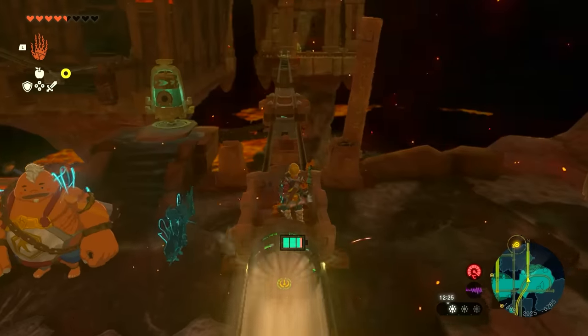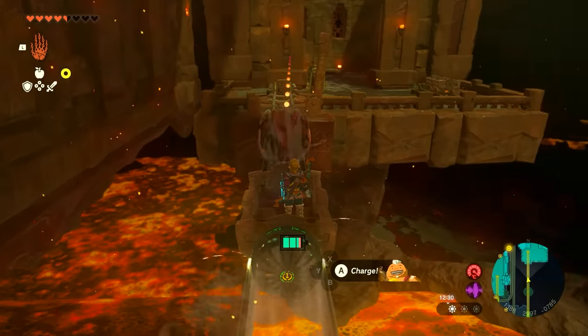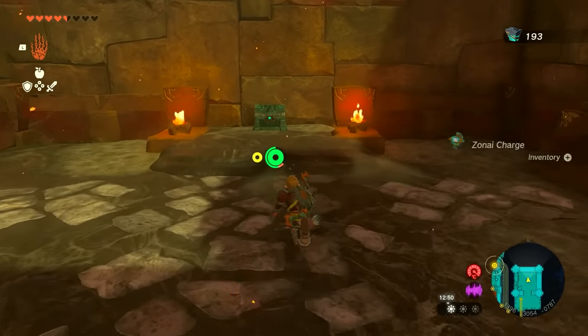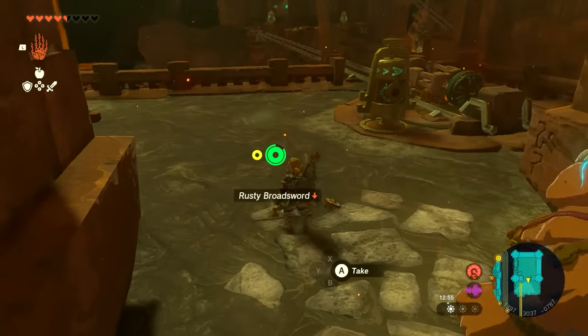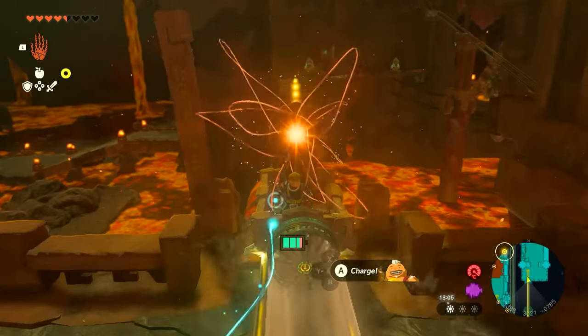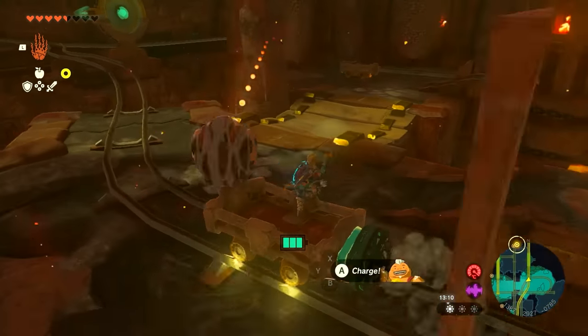Then jump back in your minecart, activate it, and it's going to take you to the other side. There is a chest in this little area over here, so jump out, get the chest, defeat the enemy, and return to your minecart. We're going to be going the opposite direction — the direction that we just came from. We're actually going to stop at that exact same place. As you come past here, you're going to jump out.